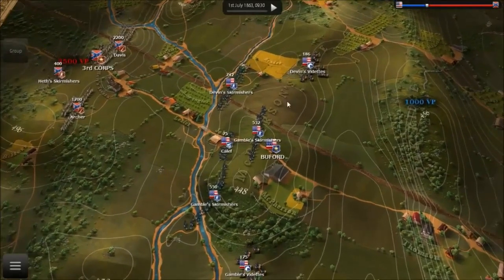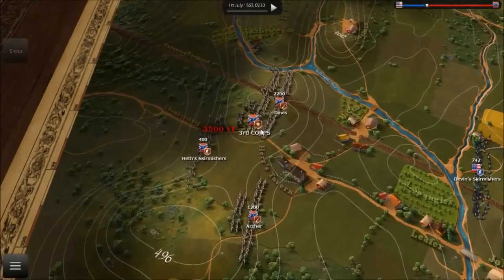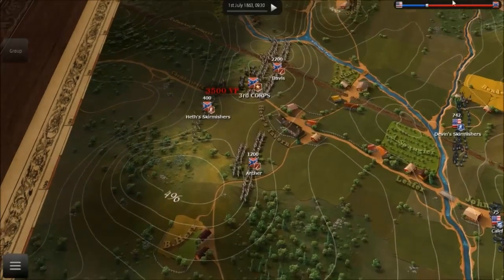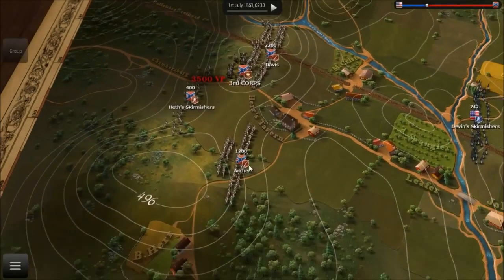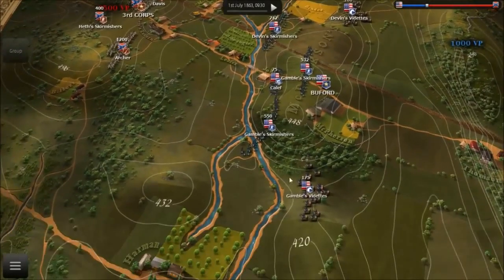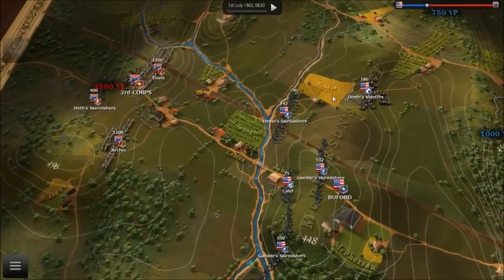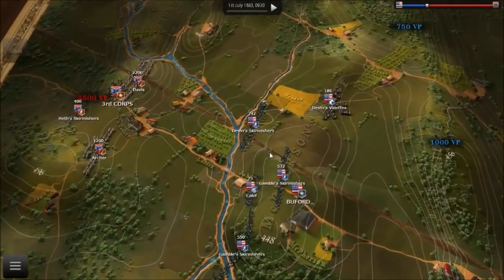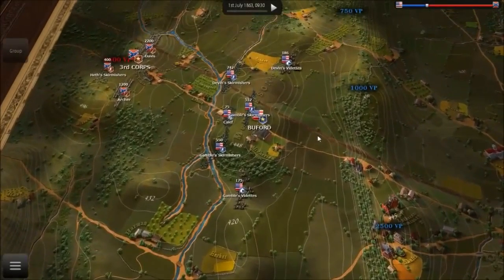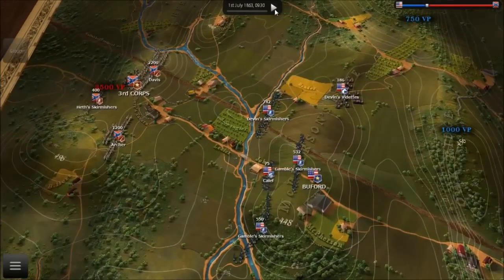Pausing to look at the enemy forces. Here they are: the 3rd Corps, Heath's division is attacking. This is AP Hill's Corps. He has two brigades — Davis and Archer — with some skirmishers in support. We only have skirmishers in the beginning and a few videttes on our flanks. That's what we've got, and we need to hold these positions so we can't let the rebels take them. Now that we've seen what we're up against, let's go and fight.